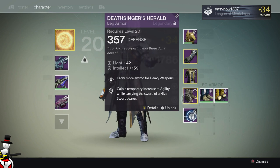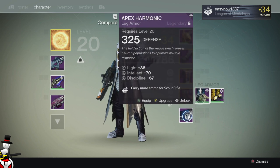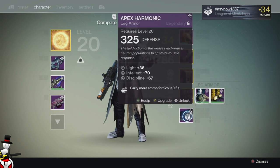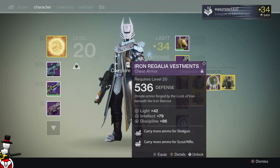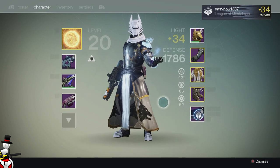We have my fully upgraded Vault of Glass No Land Beyond feat with carry more heavy ammo, and we've got carry more ammo for scout rifles and hand cannons which I'm not really going to use but I've just got them there ready. We have the Egyptian chest piece fully maxed out for fusion rifle and scout rifle. We've got all three exotic chests maxed out and the Iron Banner chest piece maxed out as well.